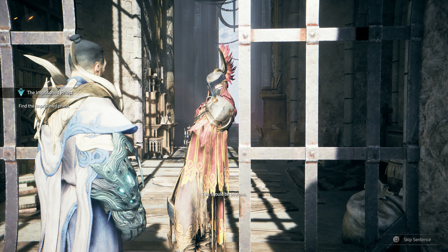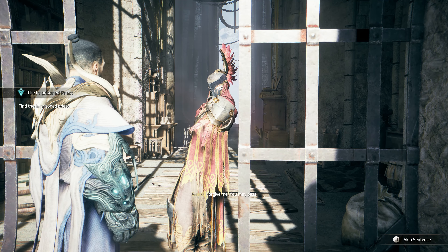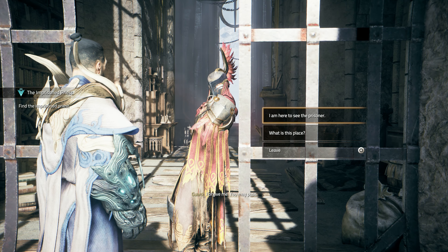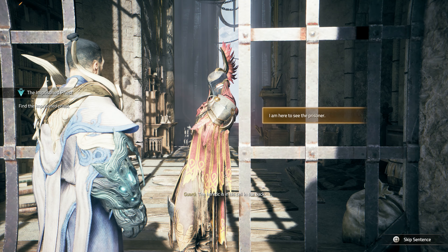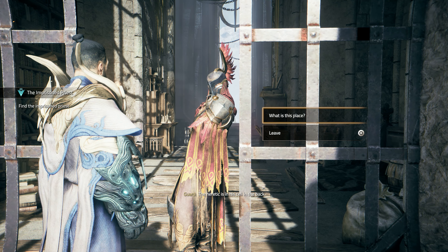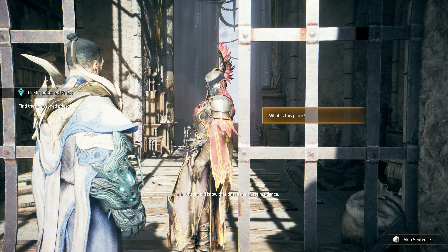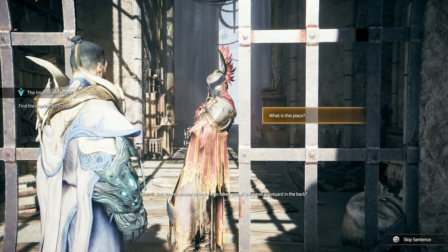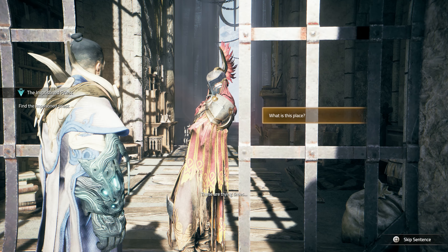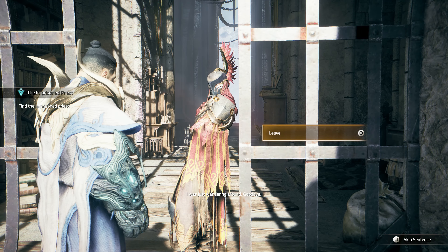What is your business here? This should be obvious. Forgive me, you may pass. I am here to see the prisoner. The heretic is in his cell in the back. What is this place? You should know this is the priest residence. But do you remember Armath, who takes care of the small graveyard in the back? These are trying times. I was just wandering around. Goodbye.